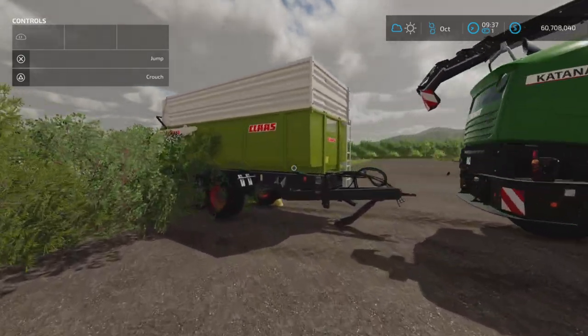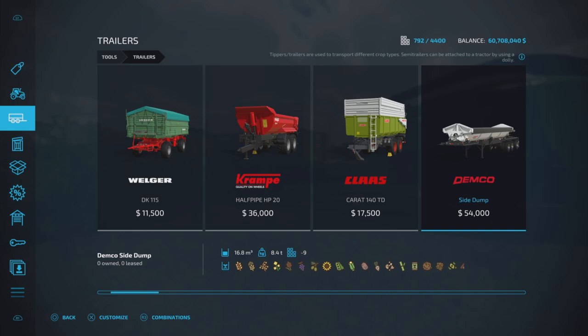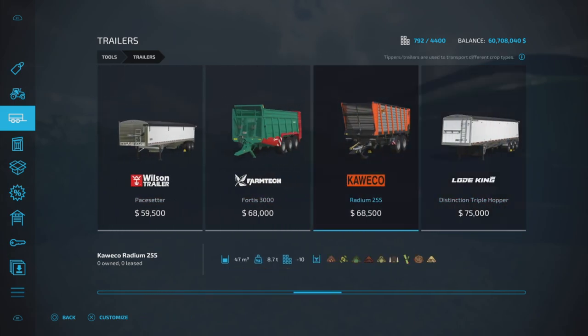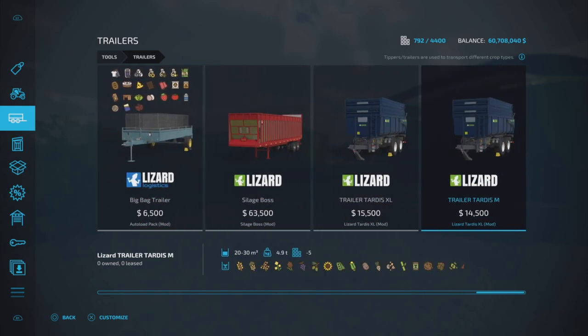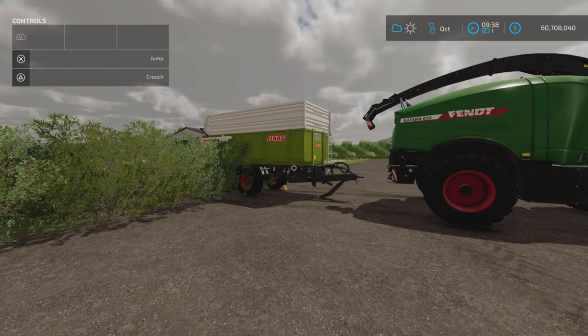The trailer is just a trailer. If we look into trailers, you will see that little leaf symbol with bits of leaf around it — chaff. Pretty much all the trailers under the trailers category will hold chaff. Look for that little symbol if you're wondering.